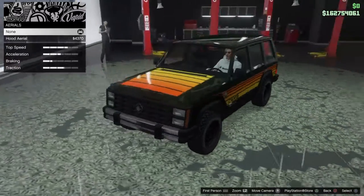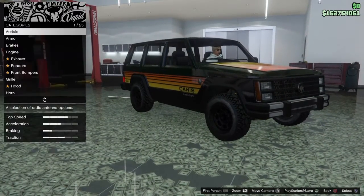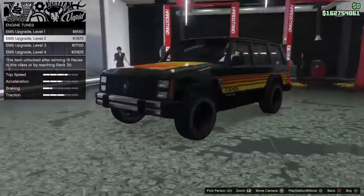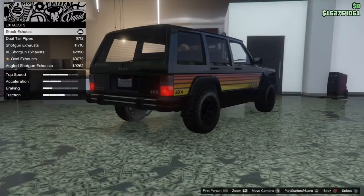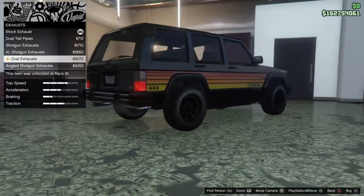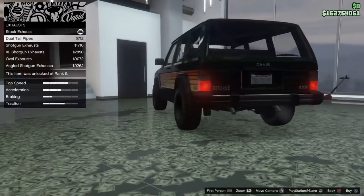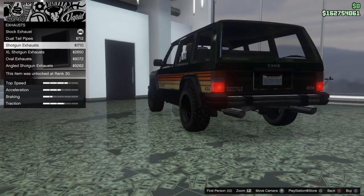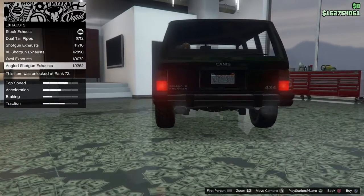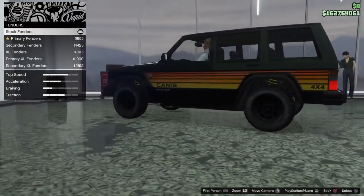Aerials - that's something interesting, it just puts the antenna there. Armor is all the same. Brakes, engine, exhaust - ooh, look at that. Those are nice. Honestly, the shotgun, the extra-large shotgun, the oval are all right, and then the angled shotgun. The shotgun ones are best looking in my opinion.